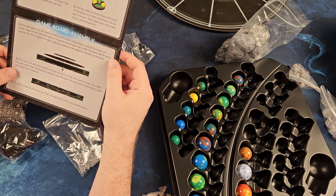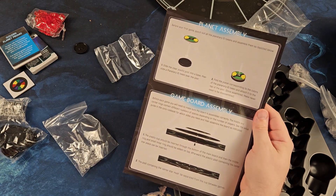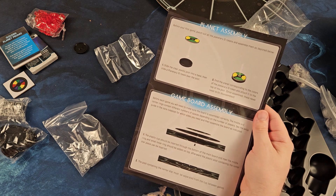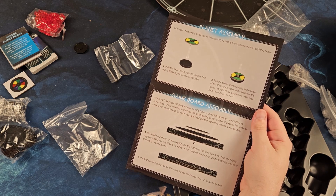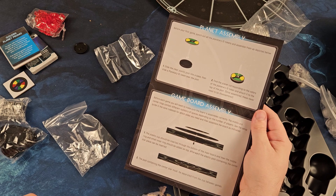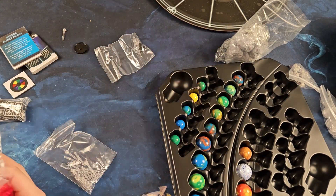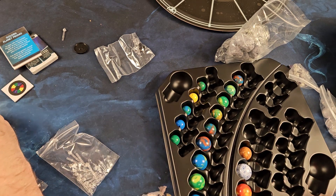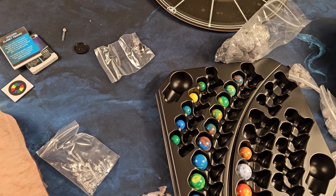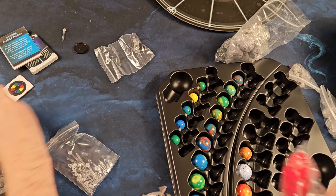So you punch out all the planetary ID tokens and assemble them as depicted: slide the plastic piece on, find the planet corresponding with the colors. Once assembled, these never need to be disassembled. Those are damage tokens I guess — when battles take place there'll be some combat going on.